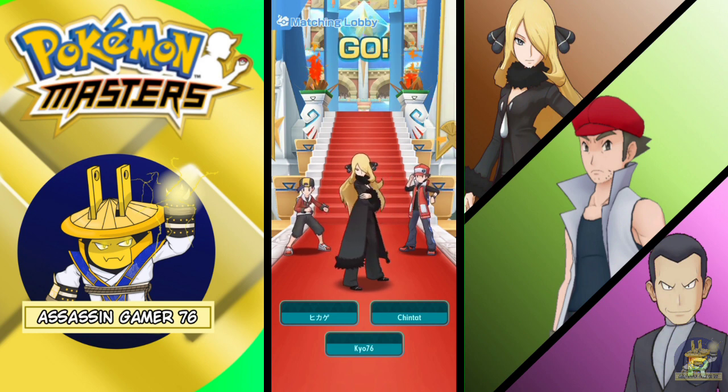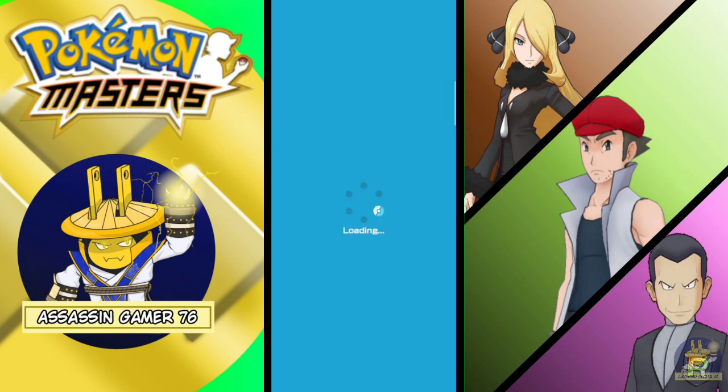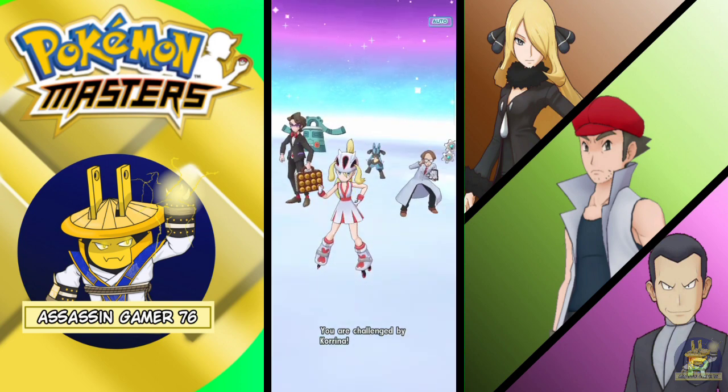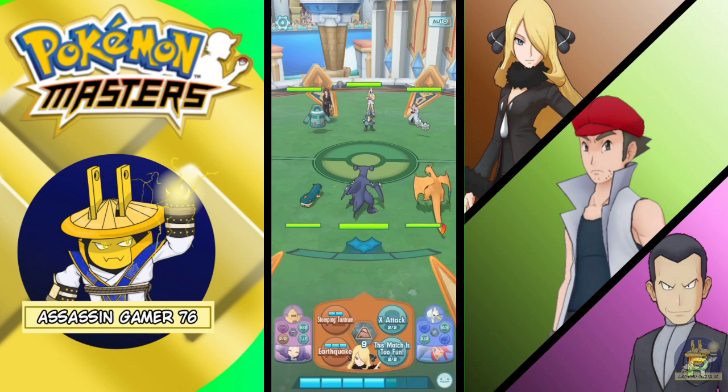No one uses Acerola in co-op because her type is Fire, so I just want to get used to it. If you're doing online, you should make use of the 50% defense from Sun Storm.